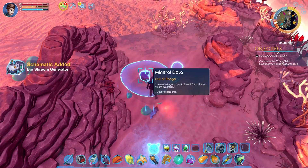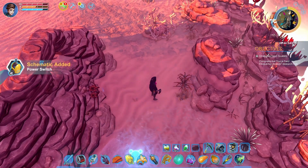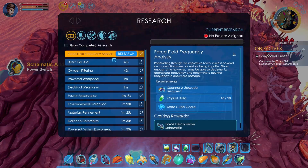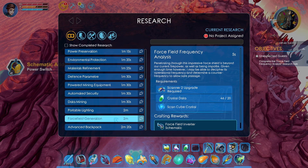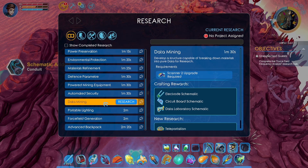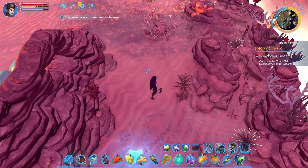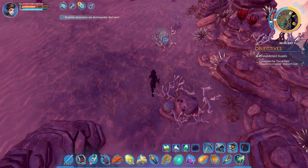A bio shroom generator. Okay, I've seen them little bio shrooms as well. Wow, we're knocking out a pile of stuff to research. Nah, that's just too advanced — we don't need that yet. Ooh, a turret schematic — that could be cool. We'll research it, but we probably won't be able to build it for quite a while. But that is kind of cool to be able to put up on a base.